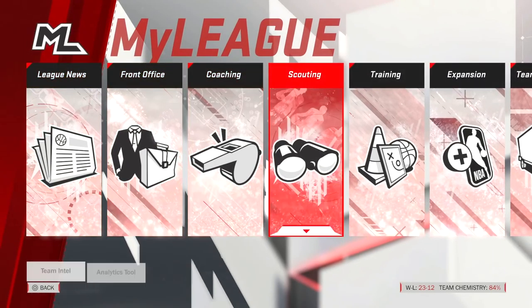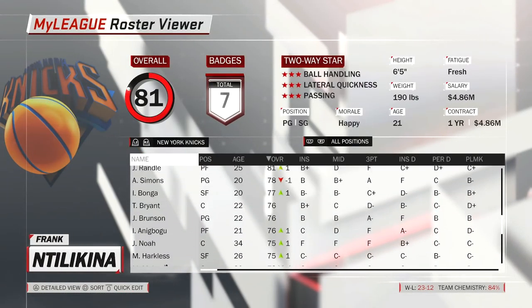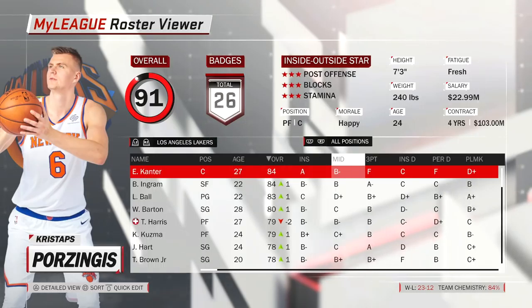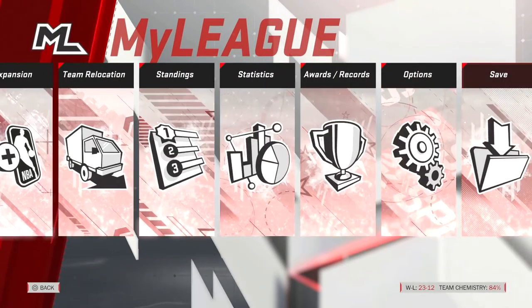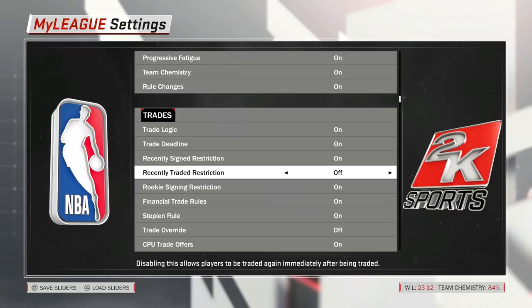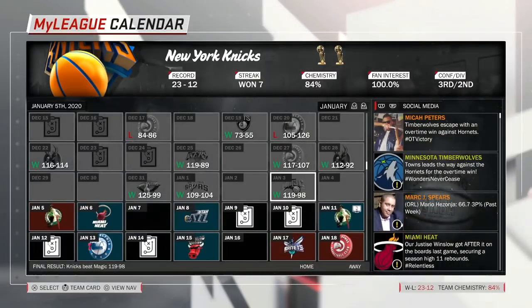Currently we are on a 7-game winning streak, so let's see if we can make this trade. I'm looking at the Orlando Magic's roster because this series is supposed to be at least kind of realistic. Sharif was a first-round pick but he's not touching the court. One thing I do need to turn off is trade restrictions, because like Luke Rittenhauer who was traded three times in one day, that can definitely happen in reality.